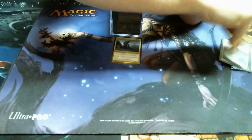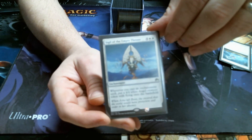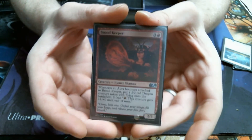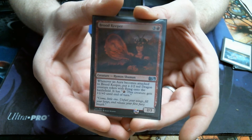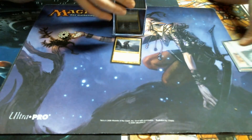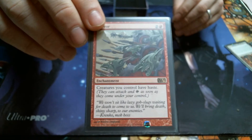Since we are casting enchantments, we've got our Faith Fetters — we might as well be getting 4/4 angels out of them. Seems good. Another creature that was left out of the creature stack was the Brood Keeper — 2/2 dragons seem good. Hyena Umbra — gotta get that First Strike in. Of course Pacifism. And we're going to give all of our guys Haste, because maybe we've got a whole bunch of angel or dragon tokens.